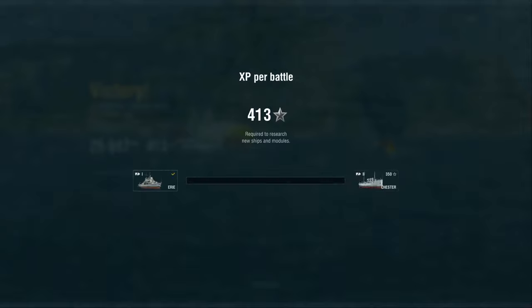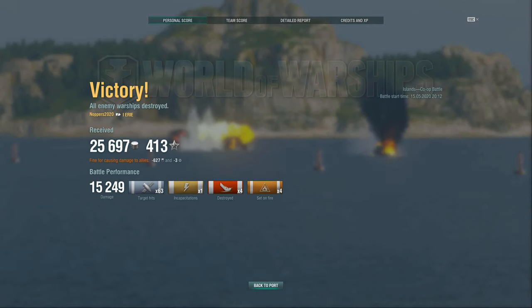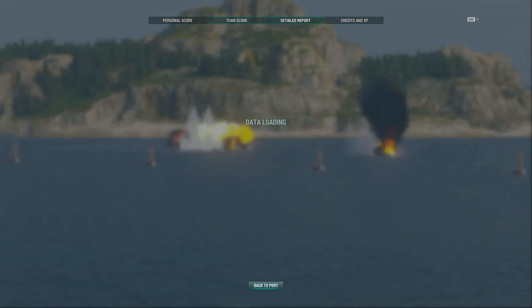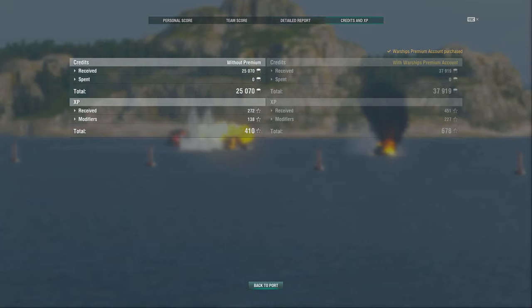It's now time to see what we actually got for that battle. We got 413 ship experience which unlocks the next ship, Chester. The victory screen tells us about our personal score, and on the team score tab we can see we were the top ship in the team. The detailed report gives a breakdown of shots fired versus shots hit — the gunnery was a bit average. We can see damage to enemy, potential damage which is how much damage you could have taken, and the unsporting conduct section at the bottom where we shot our mates. Then the credits and XP tab shows what we got versus what we would have got with a premium account.